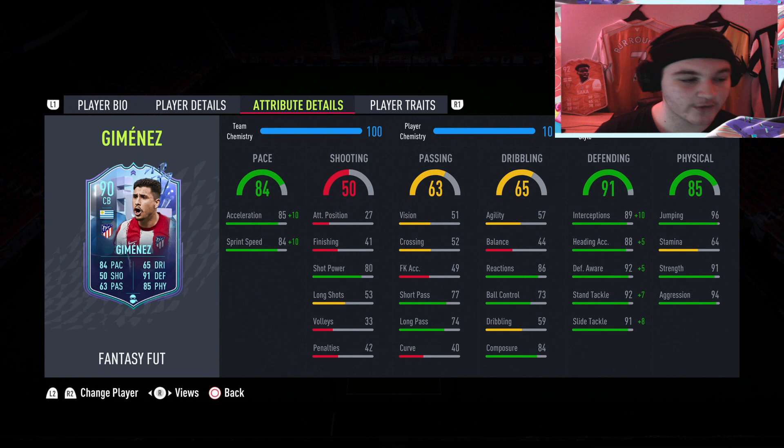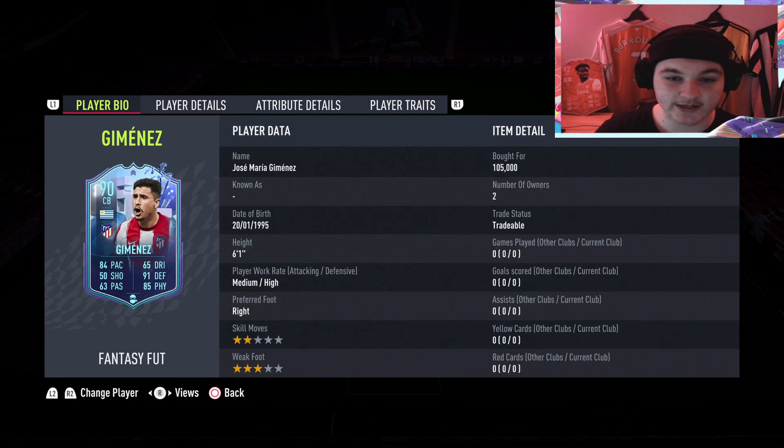It's a little bit of a nitpick, but 64 stamina — it's not the end of the world for a centre back. But if you're going into extra time, you don't want to play the last 30 minutes up to the 120th with a centre back who's absolutely gassed. Also, he's got injury prone. All in all, looks like a good card at 100,000 coins.